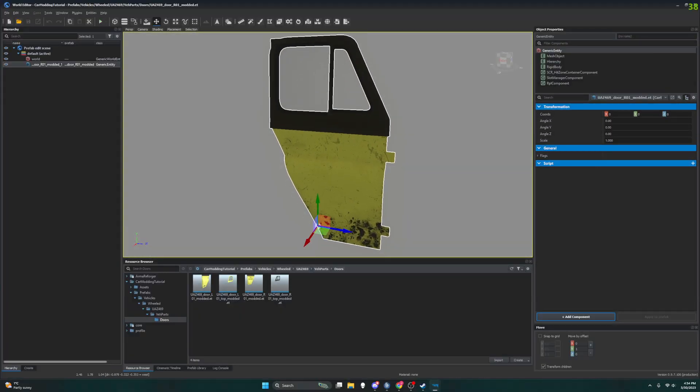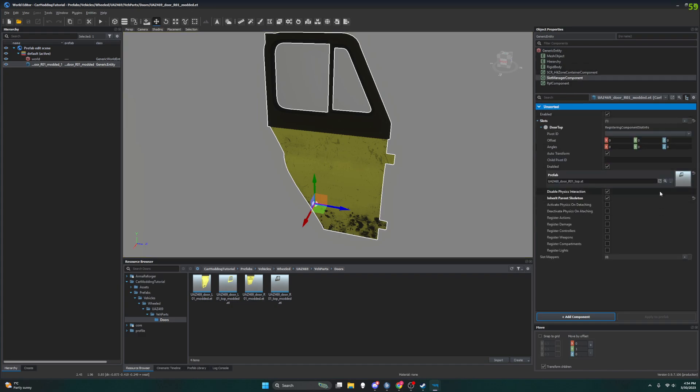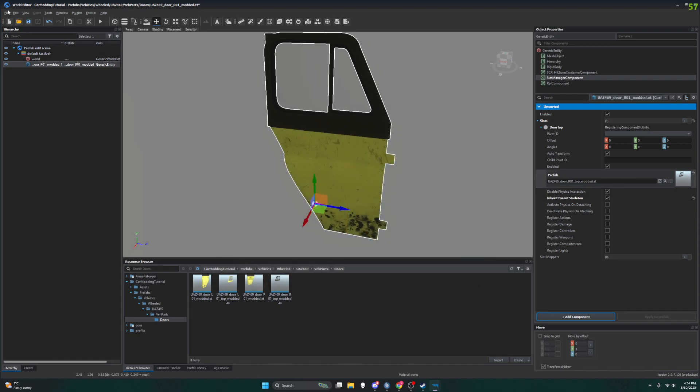I'm going to go back to Edit Prefab. Now I'm back to the R01 Door Modded and you can see up on the top here it says 'modded' — that's mine. Slot Manager — and this is why it didn't switch them; maybe I just forgot to. I can't remember at this point. So remember I want the Top Modded — okay, I have this, save it.